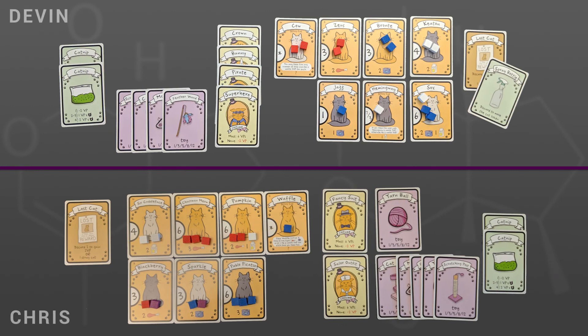At the end of this two-player game, Chris and Devin's boards looked like this. Devin had the most costumes and is awarded six points. Chris has two costumes, so he does not lose two victory points for not having any. Next, we look at fed cats — each player fed seven cats. Chris earns 30 points for his fed cats and Devin earns 24 for hers. Neither player had leftover food, so neither loses points for food hoarding. Likewise, neither player had unfed cats, so neither loses points for hungry kitties.